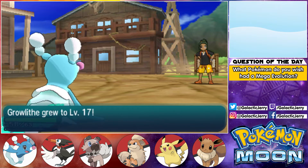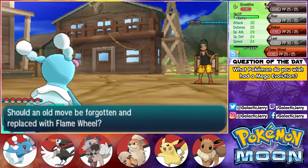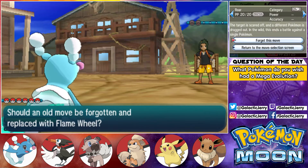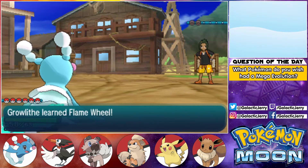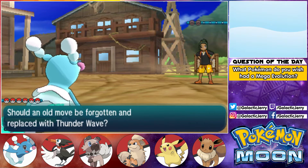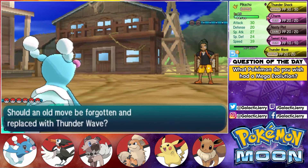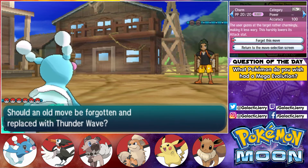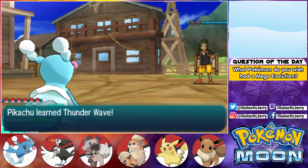Growlithe grew to level 17 and wants to learn Flame Wheel — yes, of course! What move should we get rid of? Let's get rid of Roar. Alright, learn Flame Wheel. Pikachu grew to level 18 and wants to learn Thunder Wave — yes, this is going to come in handy. Let's get rid of Charm. Eevee didn't grow a level — oh well, maybe next time.